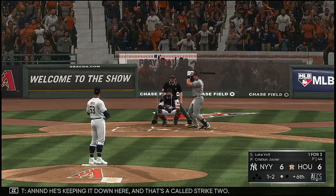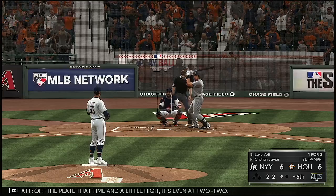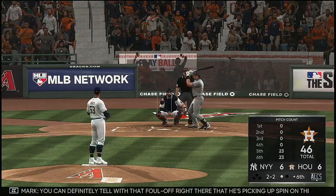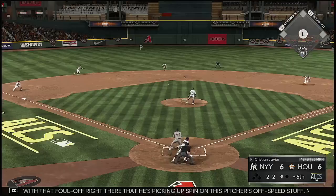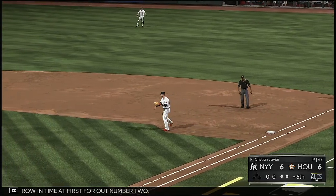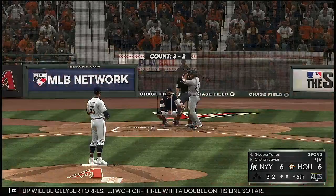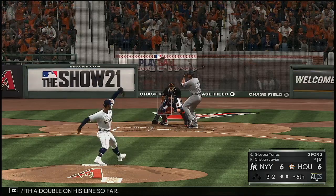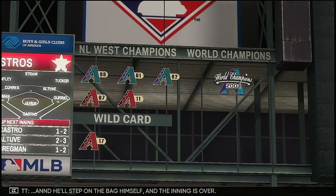He's keeping it down here and that's a called strike two. Off the plate that time and a little high — it's even at two and two. You can definitely tell with that foul off right there that he's picking up spin on this pitcher's off-speed stuff. Maybe expect a fastball on this next one. There is Altuve — throw in time at first for out number two. Next up will be Gleyber Torres, two for three with a double on his line so far. Hit hard on the ground at first — he'll step on the bag himself and the inning is over.